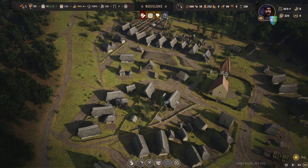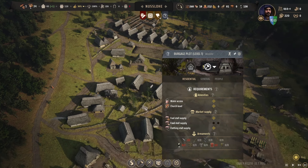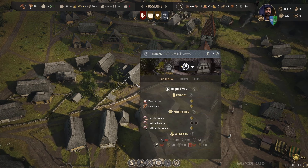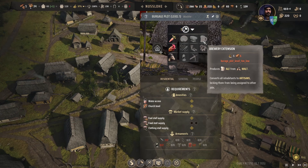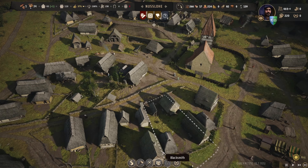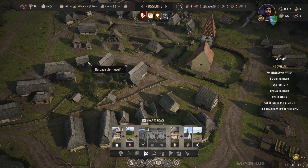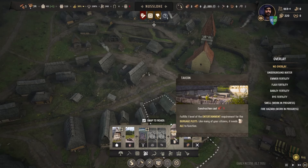We need another level two plot for the brewery. What do we need? Five planks, five coins, and that produces ale from malt. Let's actually put a malt house down. Once our approval goes up more families will move in - should be good to go.